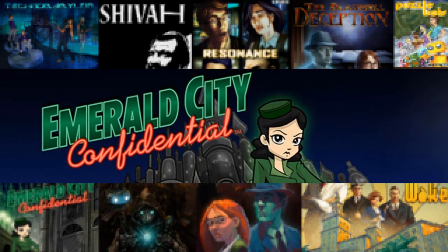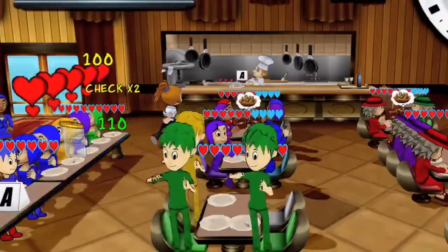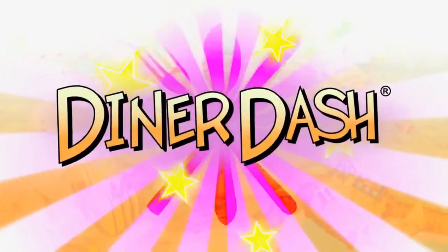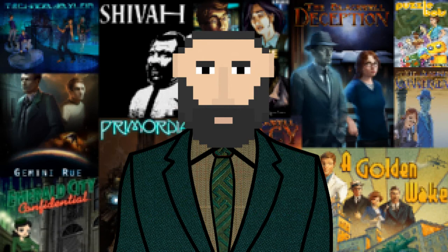Originally released on February 19th, 2009, Emerald City Confidential is the byproduct of a deal inked in 2008 between Play First and Wadged Eye Games. You may have heard of Play First before — they made those Diner Dash games. And hopefully you've heard of Wadged Eye Games before, but yeah, they didn't make the Diner Dash games.